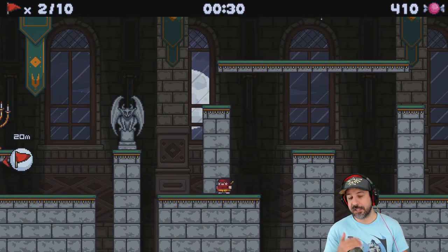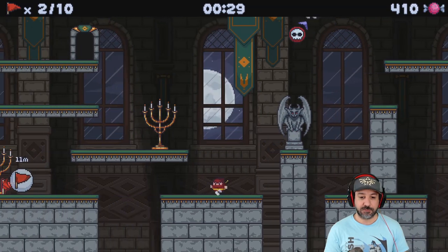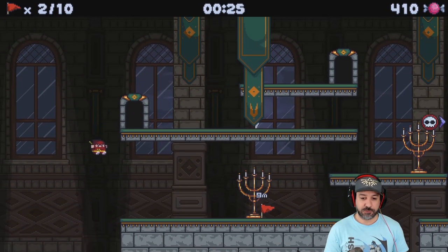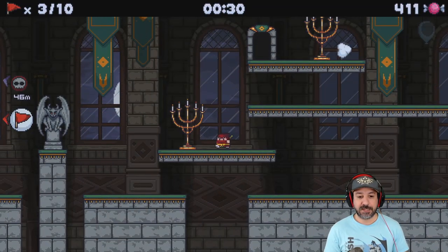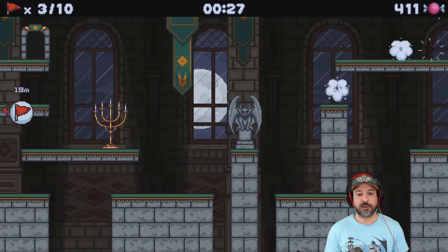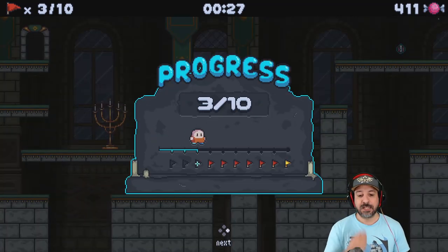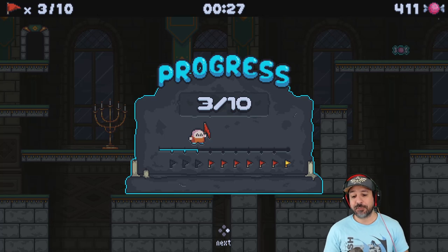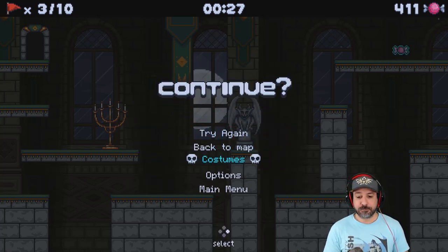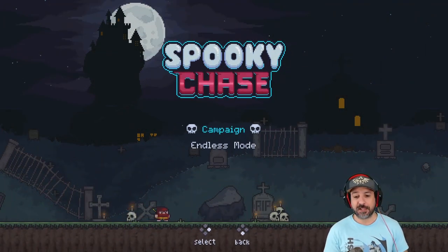Now it's getting spicy because we're going to have competing versions of ourselves. We need to do a flip around here to get the third flag — and already at four characters I messed it up. As you can see, the game gets pretty challenging and you sort of have to learn the levels. Let's go look at another level — this is pretty much going to be the last one, just to give you a general idea of how the gameplay works.